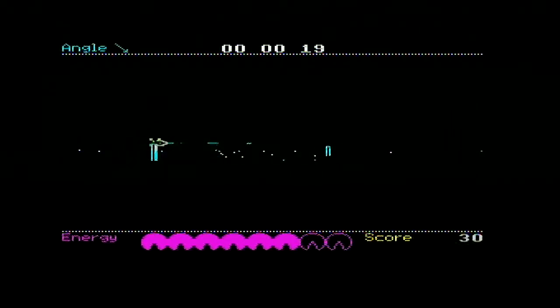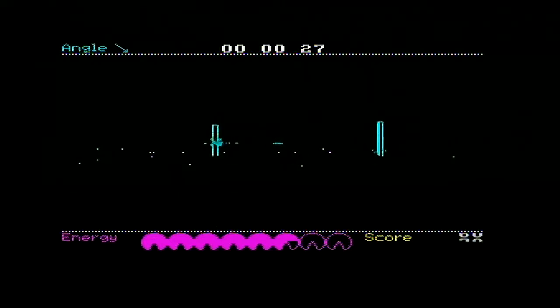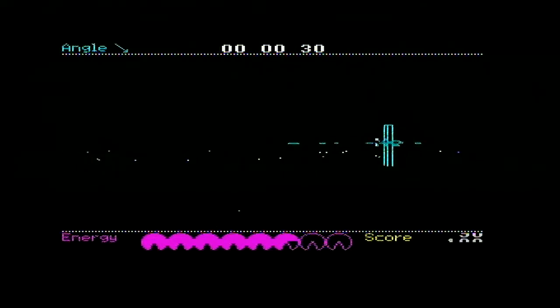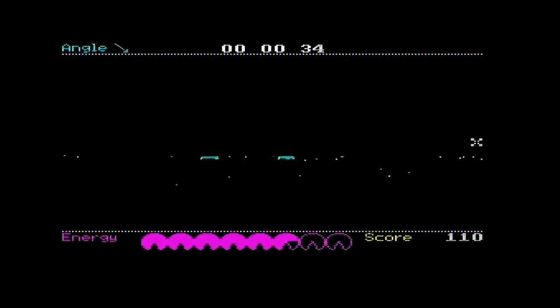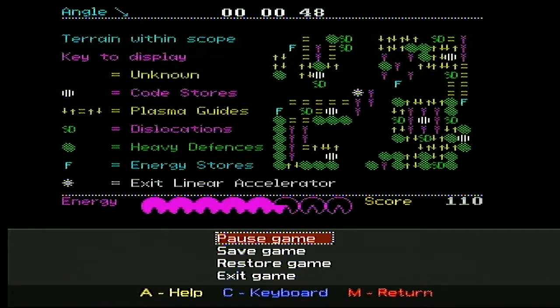They've got defenses that come up. The first one of these I was really impressed with and really wanted to play more of — I felt there was something to be had from it, a game that had something to offer. Oh, that was the button you press to bring up the menu. I don't know how to get rid of it either. How do we exit? We'll have to look up the controls.